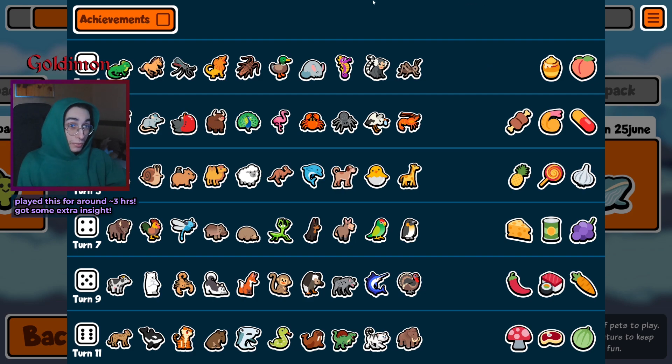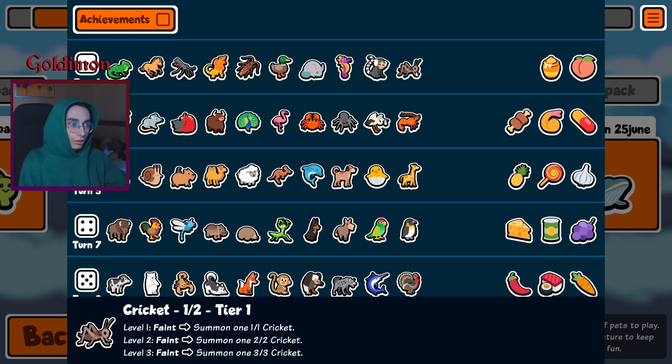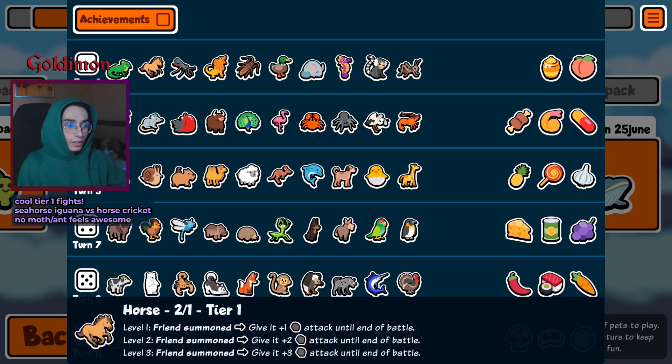Tier 1: iguana, horse, mosquito, field dragon, cockroach, duck, chinchilla, seahorse, mimeset, cricket. Decent stats, we've got a chinchilla which is always nice, no bison for the level 3 chinchilla strats.